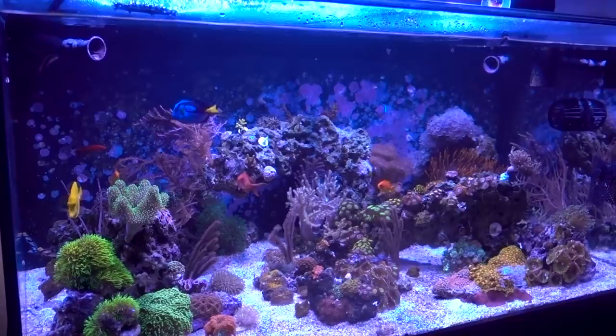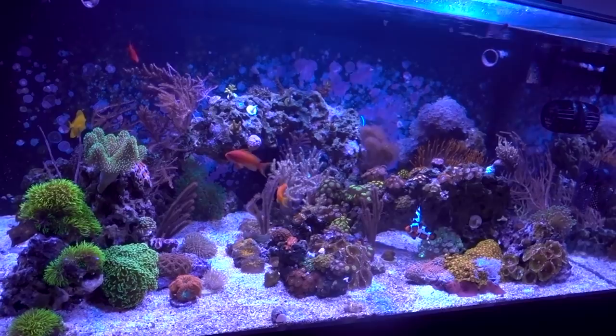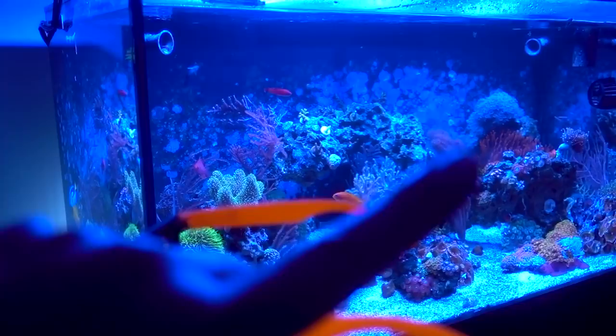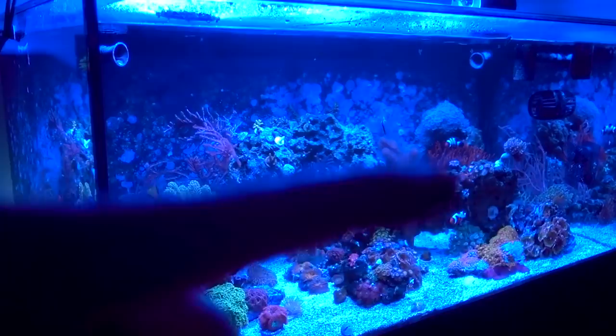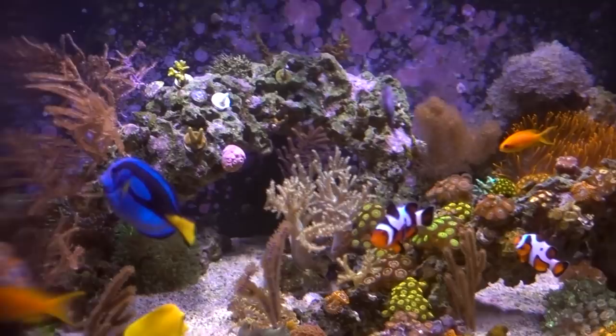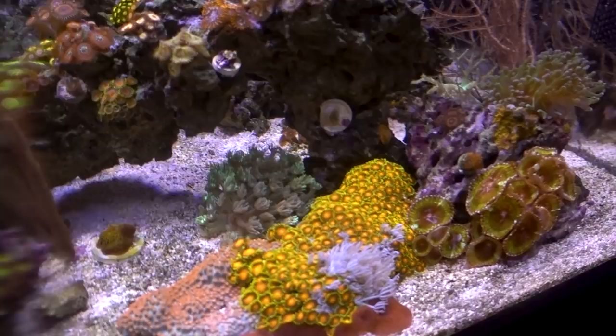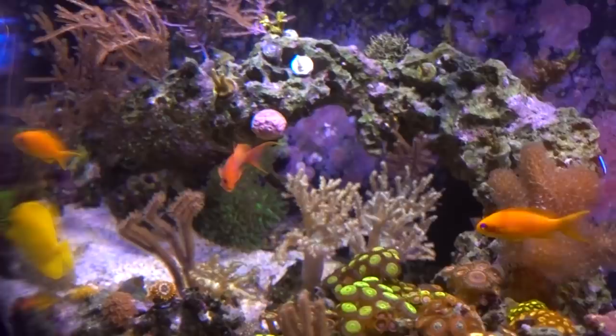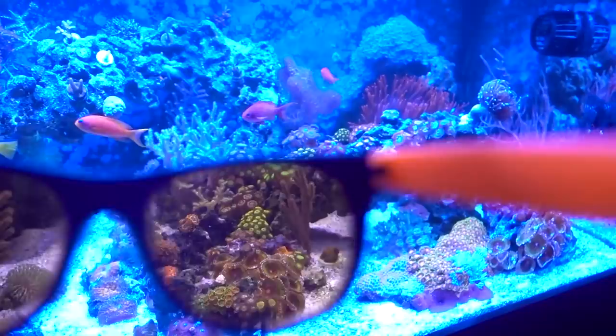I didn't even crank the blue light all the way up on these Radions. So just out of curiosity, I'm going to compare how the tank looks under my normal orange filter — this is a Tiffon orange filter. I think it does a decent job knocking out the blue while keeping the color true. First I'm going to take off the Tiffon's orange filter. The camera is currently on manual white balance of 5200K. Let's put on these UV glasses. Oh man, look at this — this is definitely stronger than the orange filter I was using. It gives the coral a nice pop. Later on I should totally just put on all the blue channel of the Radion Pro and see how it looks under the UV glasses as well as the orange filter. I bet everything is going to glow amazing.